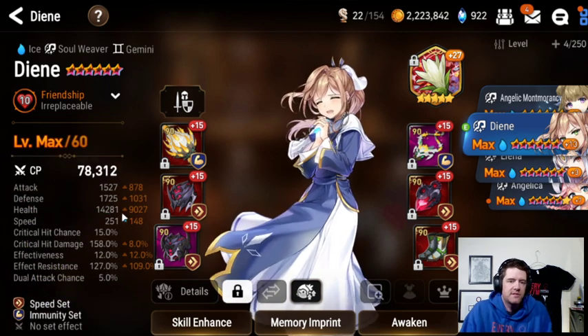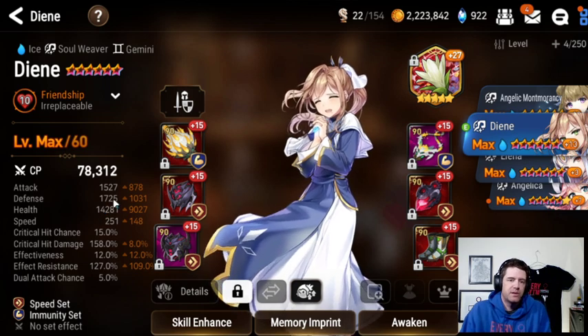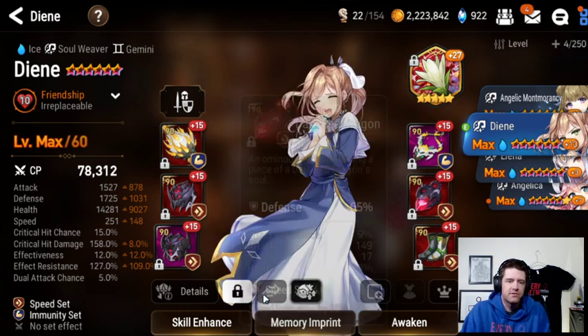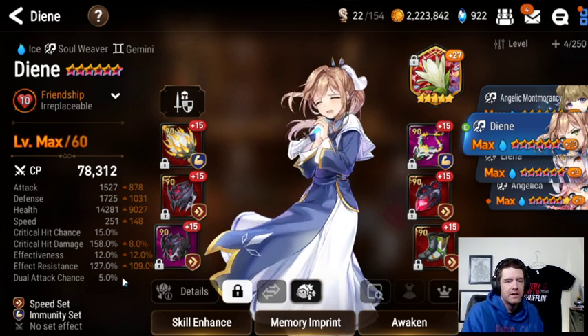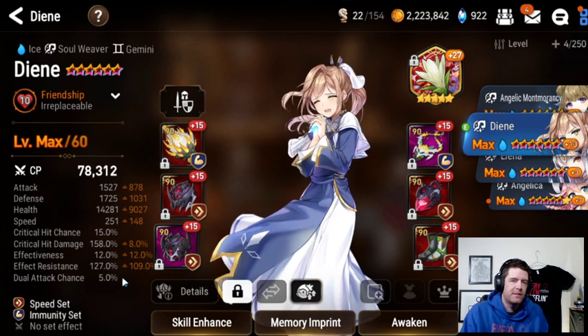Looking back at her stats in terms of tankiness — she looks very squishy when I go into a fight. People look and think, oh, only 14k HP, she must have super high res. The reason she only has 14k HP is because she's very fast and her defense is very high — she has a defense ring. And she does have some res; she used to be around 200, but I've dropped her down to 127 because of the way the meta is currently. Then Tenebria came out, but I'm not really bringing her into blue Tenebria comps because blue Tenebria has two buffs and Dien only cleanses one, so even if she resists it doesn't do much good.